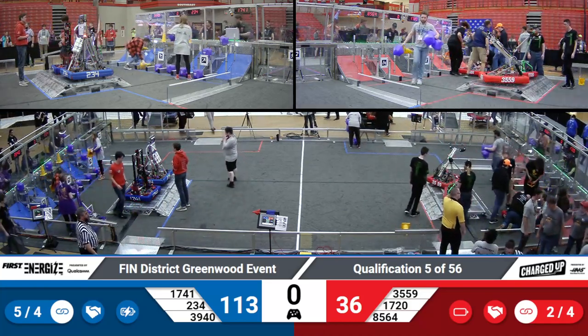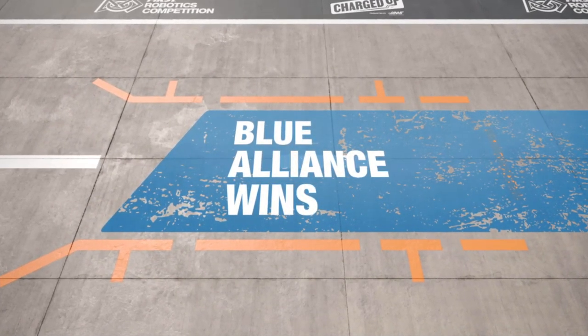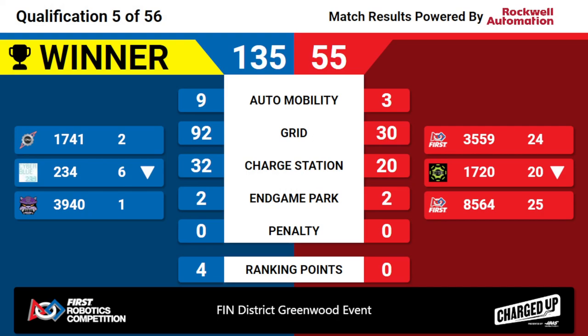And our score is for match number five. Your winners — the Blue Alliance. Blue Alliance winning 135 to Red's 55. Going to score four big ranking points — that means it's another unicorn. Congratulations to the Blue Alliance winning quals match five here at the Finn District Dreamwood event.